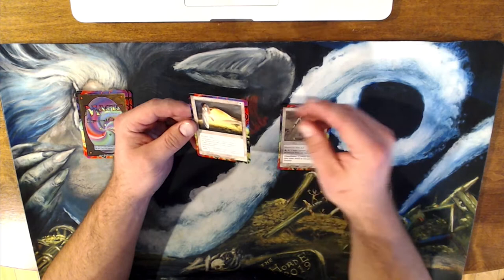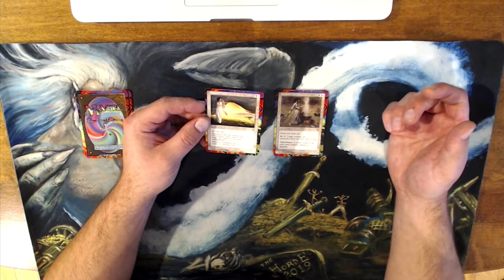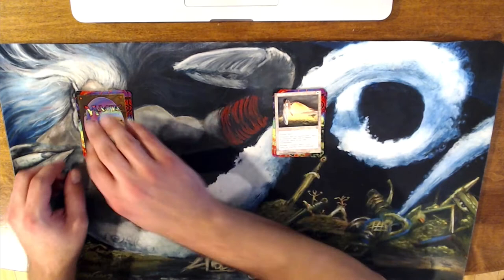This is actually a pretty solid card — especially the fact that it gets indestructible. Even in a four Strip Mine format, normally you'd be worried about sticking wild growth on a land and it just gets stripped. Well, now they can't do that — the land is indestructible. That is awesome. I like Blessed Land. That's a good one.